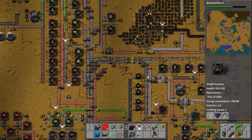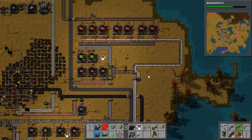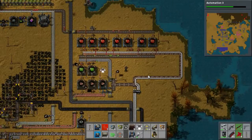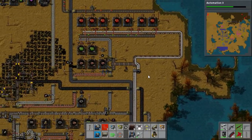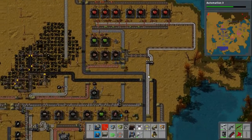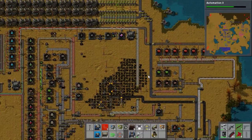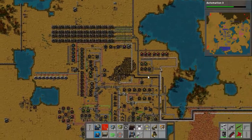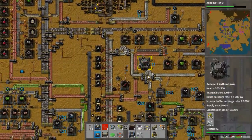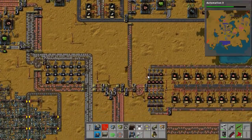I'm thinking it doesn't really matter which way we do it. Either way it's going to be a long distance, whether we pipe over the sulfuric acid or take over the red circuits. Although I do like the way our factory looks right now, it looks pretty nice. I like how we're getting a lot of backup on the red circuits again. That's always good.